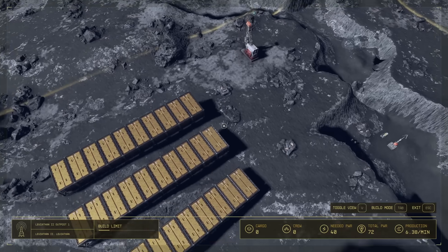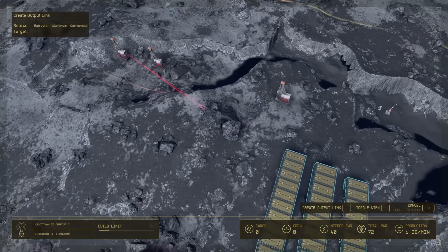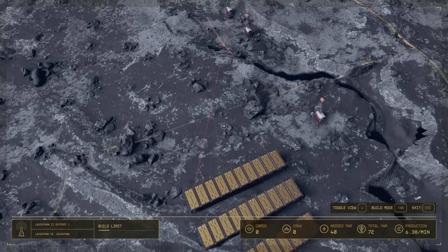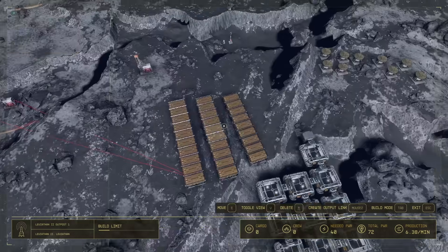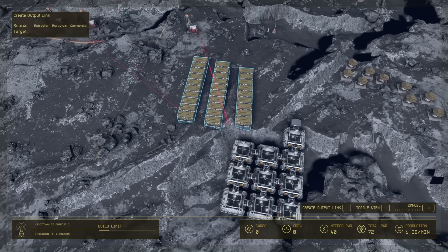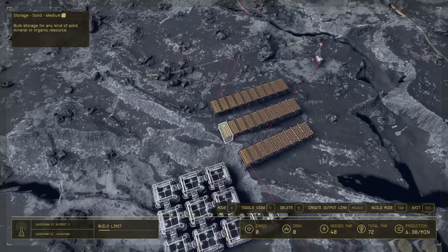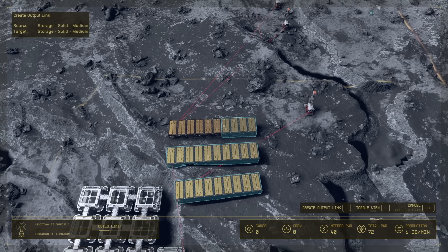Now with that done, we go to modify mode. We're going to go over to this and at the bottom right it says create output link — it's right click on mouse and keyboard. Right click and then press E — create output link. We're going to put the aluminum into that first storage, so that one goes from there to there. The europium we're going to put in this one over here. The beryllium is going to go into this middle one. Now we need to connect the storage crates — right click this, press E there, and repeat for each one so it'll fill all of them.